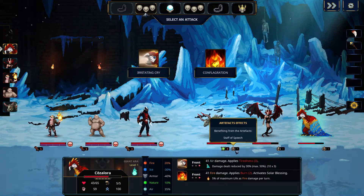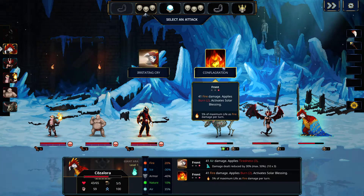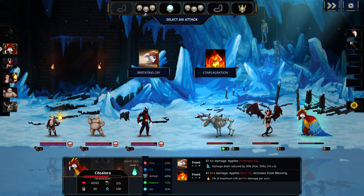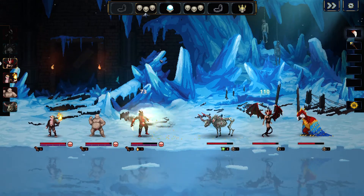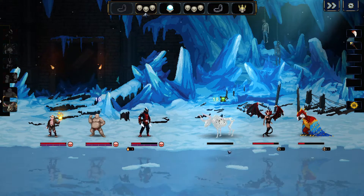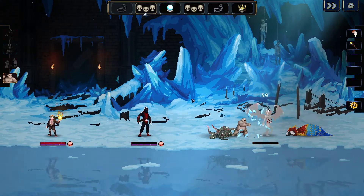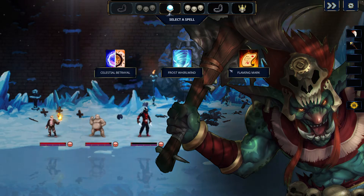Mortar and sacrifice the succubus — if nothing else the master will kill these guys. I forgot that he shuffles our creatures, damn it. Staff of Speech — oh we get that bonus now. The Fang of Melinda only applies if the target is affected by burn, so it's great that we get to apply burn before the succubus goes in. She heals — it makes her kind of an okay tank, honestly.